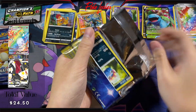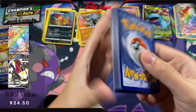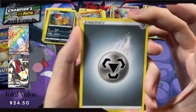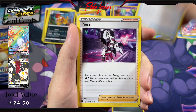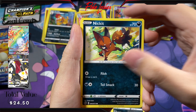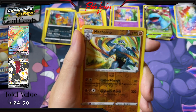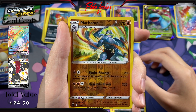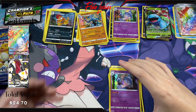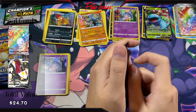Pack number six — keep it up. We start off a little slow but things are definitely looking up right now. Energy, Suspicious Food Tin, Piers, Beedrill, Beedrill, Inkay, Nickit, Hatenna, Sizzlipede, another Nickit. A Reverse Machamp and another Hatterene Holo. Hatterenes are definitely abundant — I'm getting a lot of those in my openings.